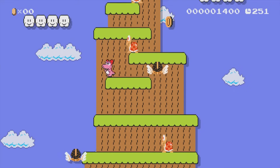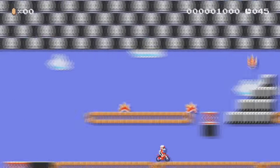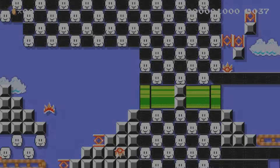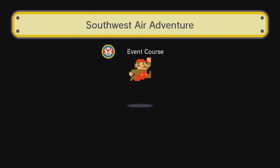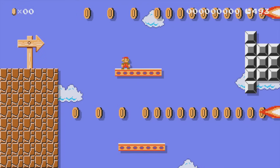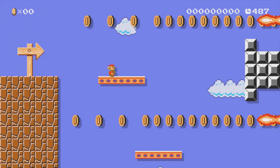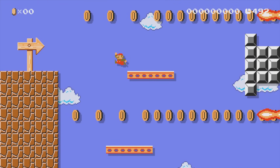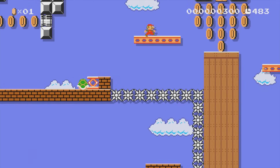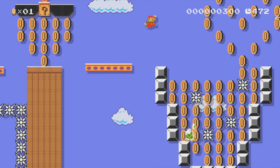NES Remix Excitebike just requires you to hold right on the D-pad and you'll reach the end — no coins, no challenge. Southwest Air Adventure starts off with an impossible section — you have to land in between coins, which is way too precise, and even if that were done, the next part is filled to the brim with coins. Forget about it, this one's not happening.